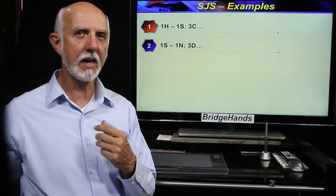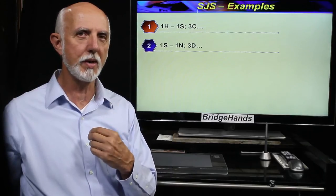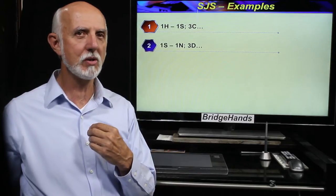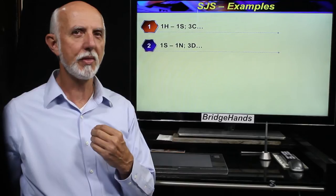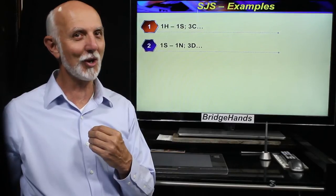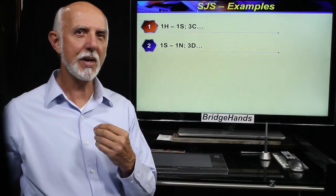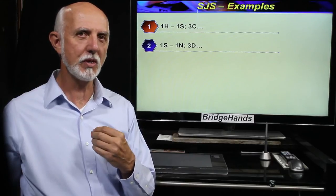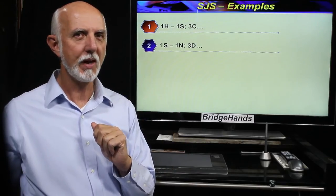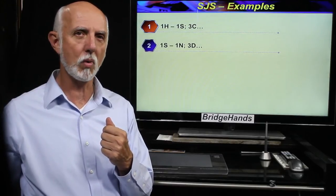On our second hand, opener bids one spade and responder bids one no trump. The responder might have a void in spades with a long minor suit, but with less than 10 points the responder is forced to make the least evil bid. Opener's three level rebid is again game forcing, showing four to five losers and 19 to 21 playing points. Most likely the pair are headed for a three no trump contract with 25 or more points.